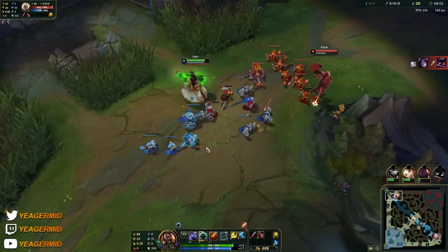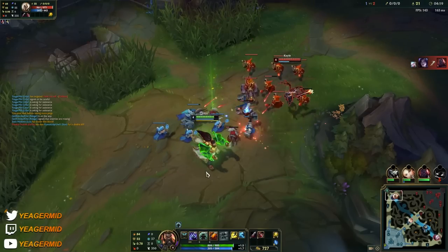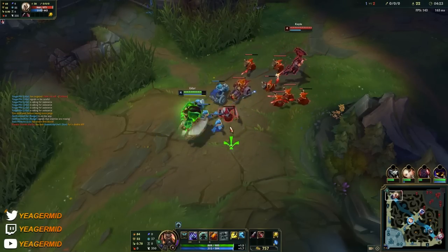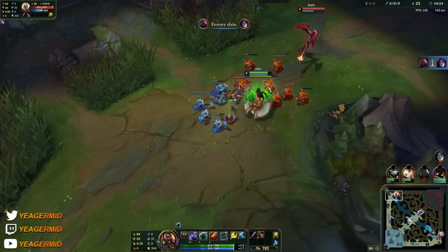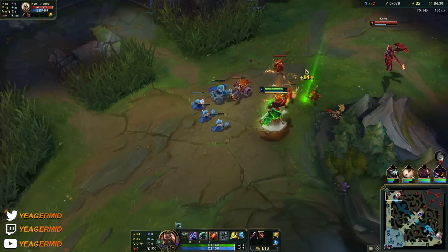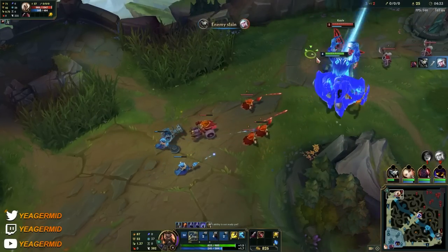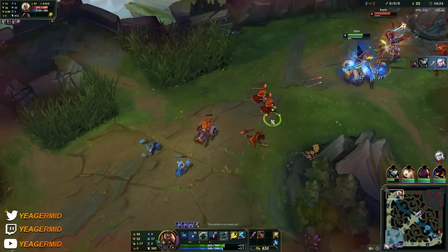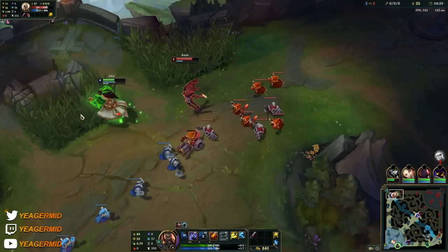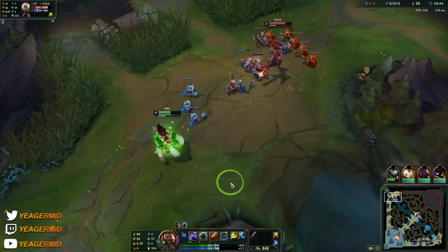You can use the W to sustain back up — it actually heals you for a ton. Later on in the game, wait until your passive is ready, then go in like the old Udyr with your E to access the opponent, use Q once, auto attack twice, and then recast your Q. The damage just becomes absolutely ridiculous, especially if somebody tries to fight you one-on-one — you will shred them.